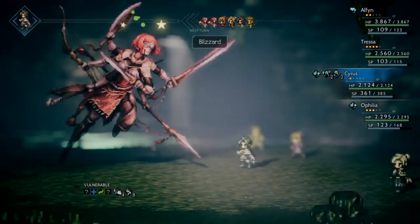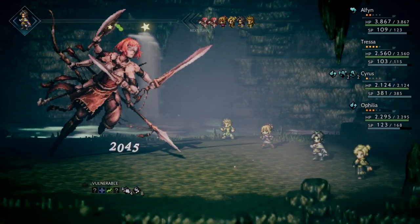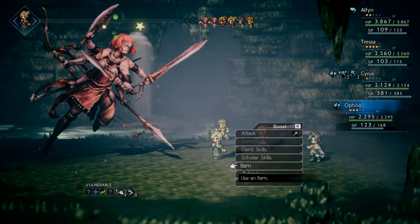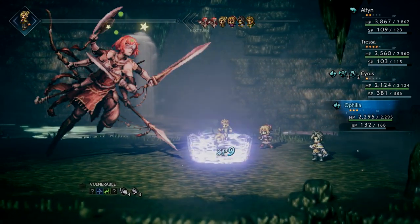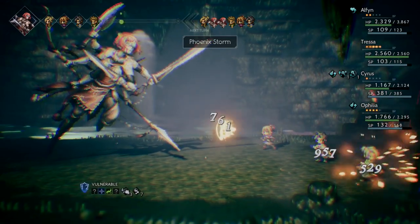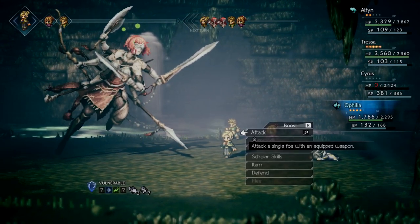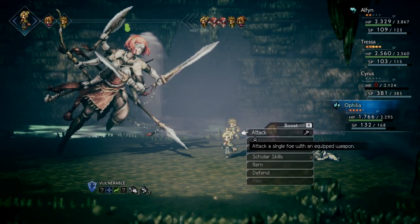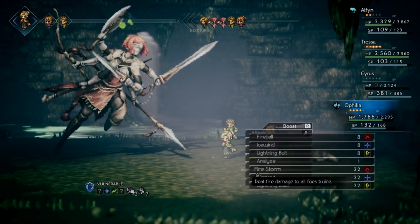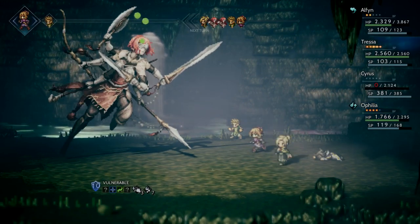Ophelia will just defend. Now she has 12 shields - she'll always, for the first two times you break her, after you break her she'll always waste the first turn establishing more shields. This is not a setup I like but we're going to have to deal with it - I can deal with it pretty easily actually. I kind of want to wait to use Hired Help now because Cyrus is dead. So instead I'm going to use Vivify to get Cyrus back, because we need him - if Cyrus or Alfin goes down it's not going to end well for you.